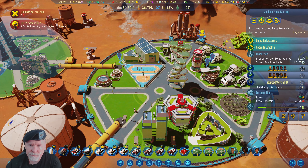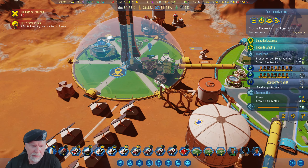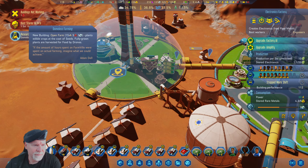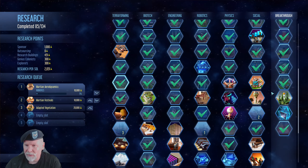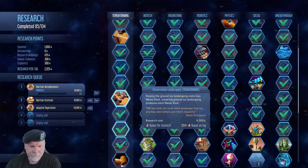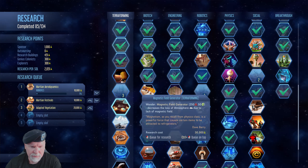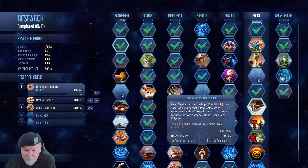You are full, you are almost full, you are almost full. Now we're going to swap over to something else — it's almost farming. Outstanding. I don't think we're going to need money. I don't need the hanging gardens but I could use an art workshop perhaps.